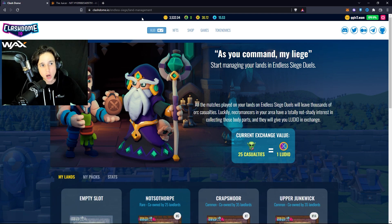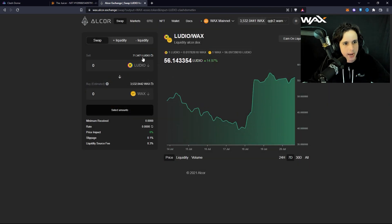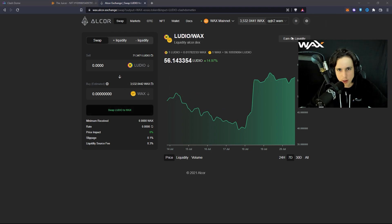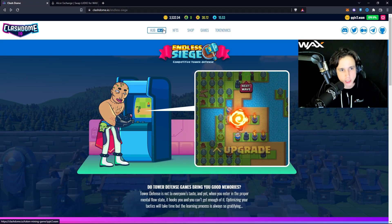Now I can trade that Luteo on the Alcor Exchange. I connect my WAX wallet right here, and I have my Luteo. I can swap that Luteo for WAX tokens — WAX is the strongest currency here. The swap is a success. This is a passive way of earning, but as a player you can also earn actively.